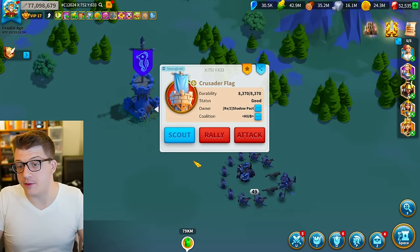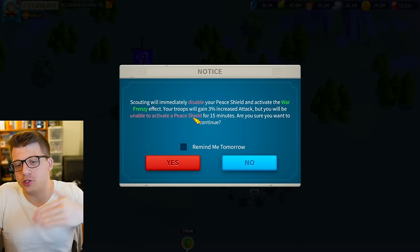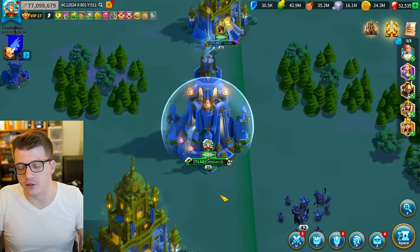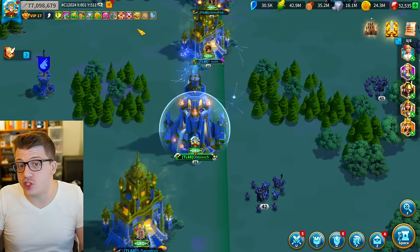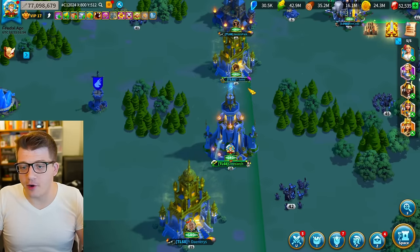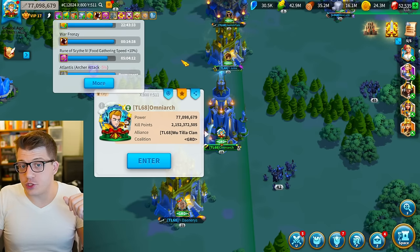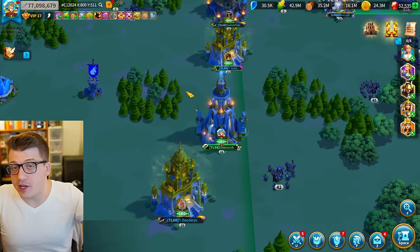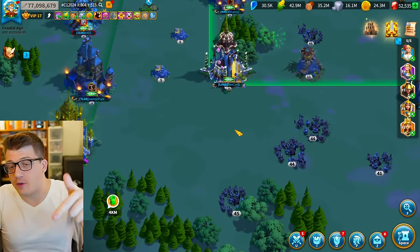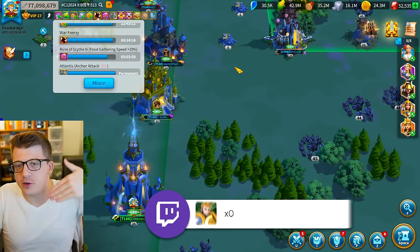If I scout an enemy flag, I get a 15-minute war frenzy activation — 3% attack, nice, but I cannot activate a peace shield for 15 minutes. You get war frenzy not only from scouting enemy territory but also from attacking enemy troops in open field. You'll see the countdown timer on the top bar and your city bubble will be gone. One common mistake: players who get a rally launched at them will scout the rally or the attacking player, which refreshes your war frenzy timer — so now you have to wait another 15 minutes.